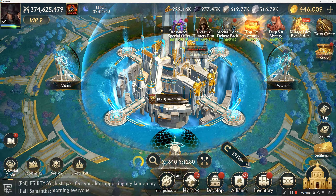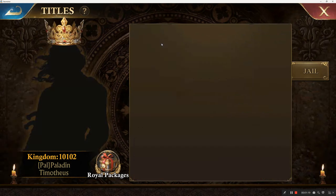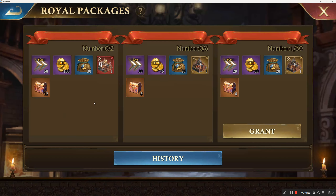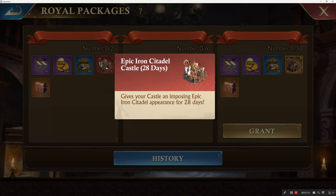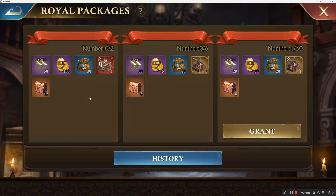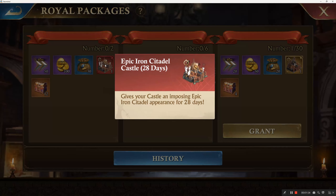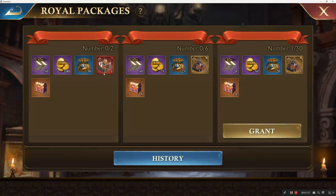The royal packages are probably the most important items people focus on. You get two of these. This is the Epic Iron Citadel castle skin for 28 days — it comes with more marquee chests, more gold, and the skin lasts longer. The standard Iron Citadel gives your castle an imposing citadel appearance for 28 days.